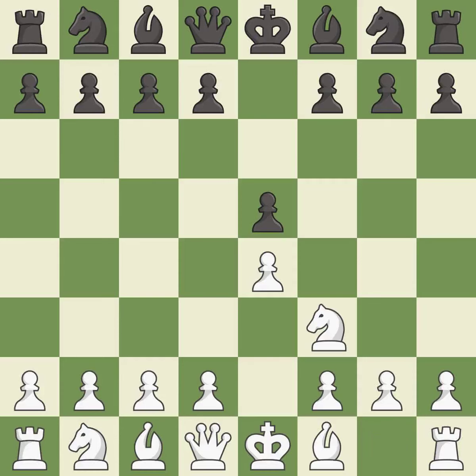Nf3 develops the knight toward the center, attacks the e5 pawn, and prepares to castle. Nc6 develops the knight toward the center, protects the pawn on e5, and eyes the d4 square. The Italian game starts with Bc4, which attacks the f7 pawn and prepares to castle quickly.